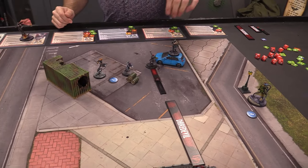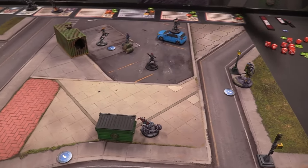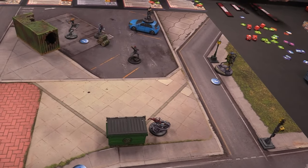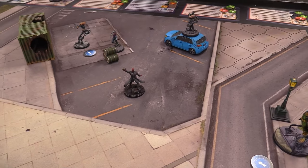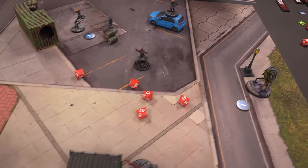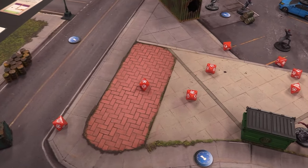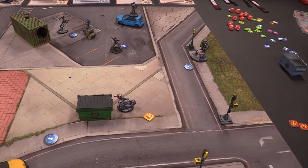Red Skull comes back over toward Spider-Man. He does a five-die Mystic attack. Spider-Man defending with three Mystic defense dice — two successes, blocking the damage but taking a Shock status effect. I pass. Red Skull didn't get a skull so he can't spend to change results. Spider-Sense doesn't trigger on Mystic so Spider-Man is weaker to it.